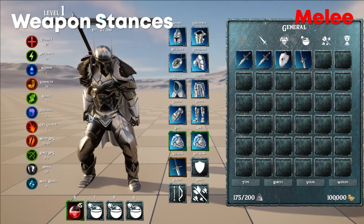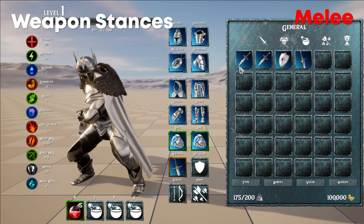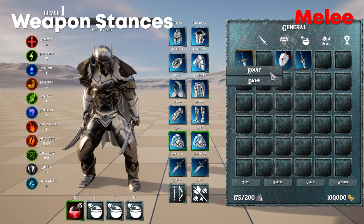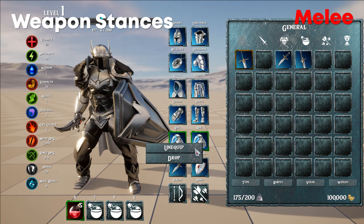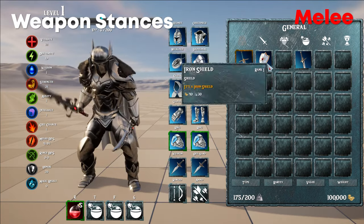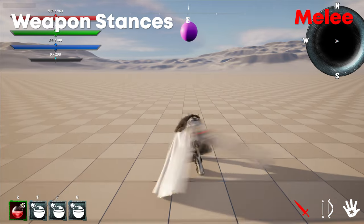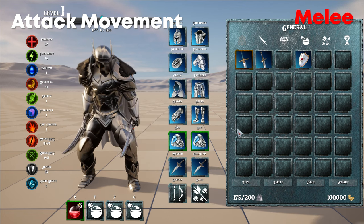When you equip a weapon, you will go into a weapon stance depending on which weapons are equipped. When you swap between your main and offhand, your stance will automatically update. There are eight sets of movement animations based on whether the main hand and offhand are equipped with a weapon or shield. There are also unlimited attack animation possibilities, as the attack animations come from the weapon — so each weapon can have an entire set of attack animations specific to that weapon.